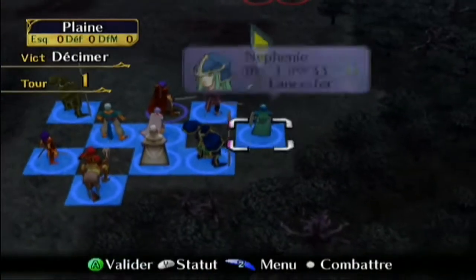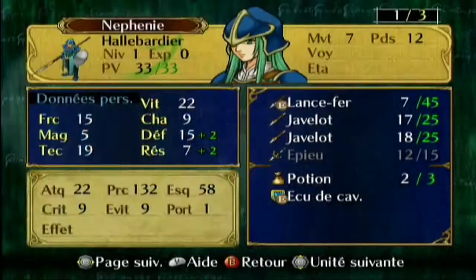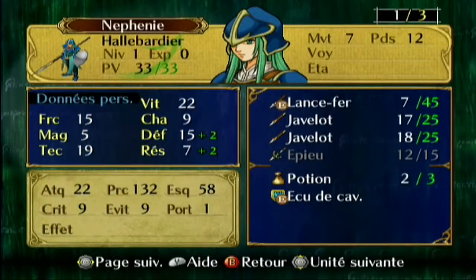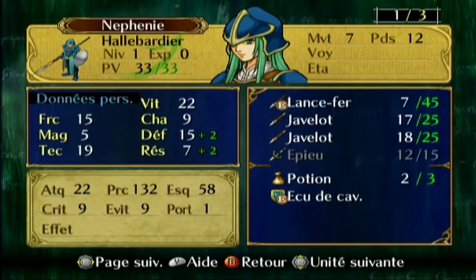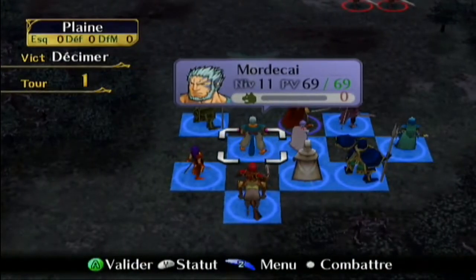Là c'est un niveau assez intéressant. Néphénine c'est les hallebardiers — avant c'était juste un soldat qui évolue en hallebardier, un soldat un peu plus puissant. Ça ne change pas trop avec eux.